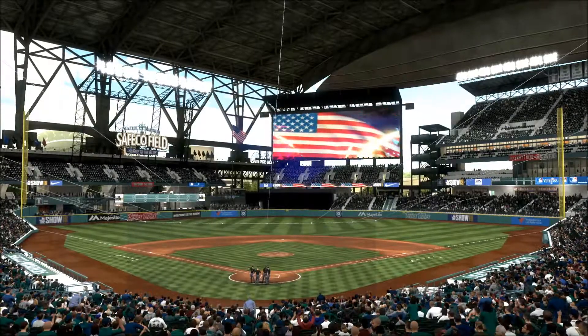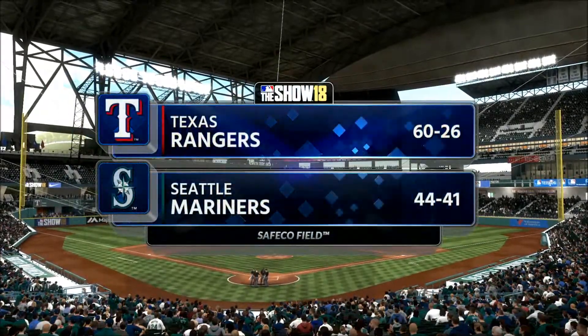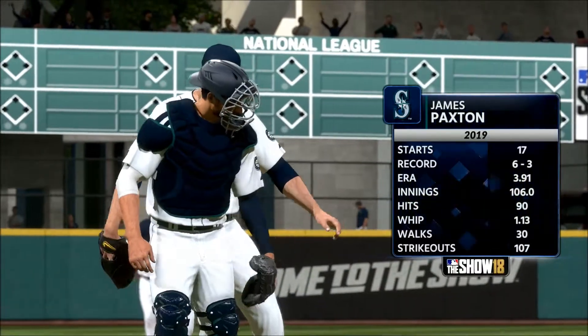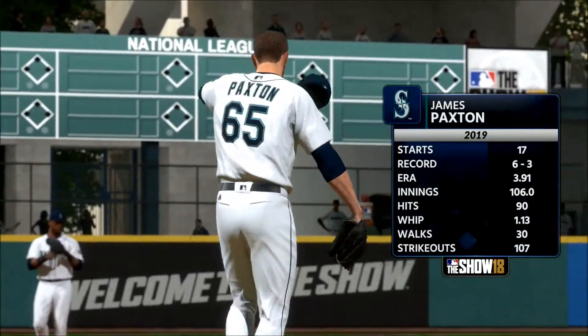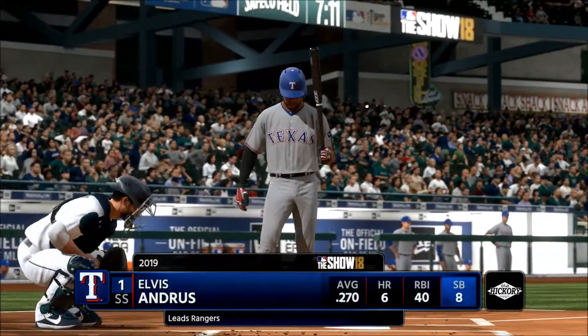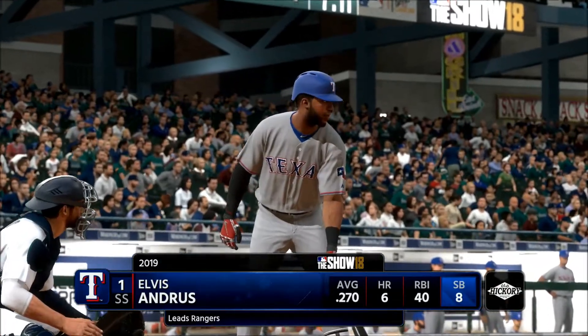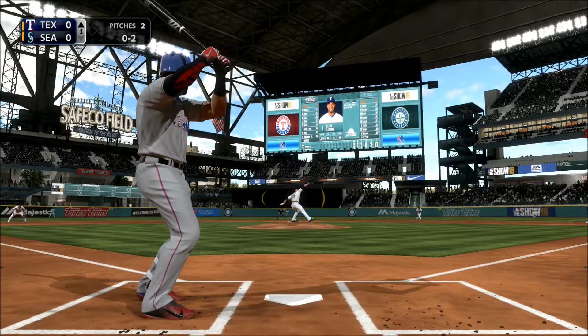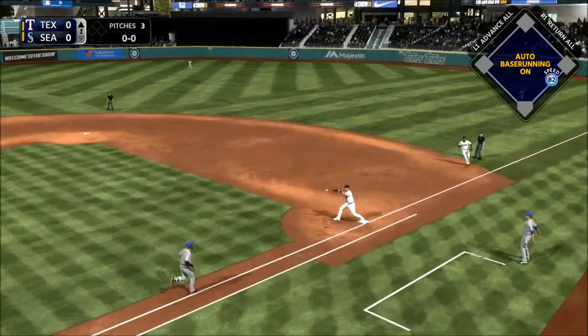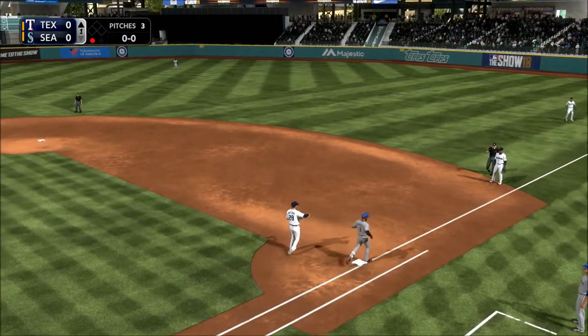Coming to you from Seattle tonight where the roof of Safeco Field has been closed for comfort. James Paxton, a left-handed Canadian, gets the starting assignment here. Dan Pleszak, what do you got? One of the strengths of exactly what this team did in their last game — scored a bunch of runs with a good approach at the plate, working the ball to all gaps.